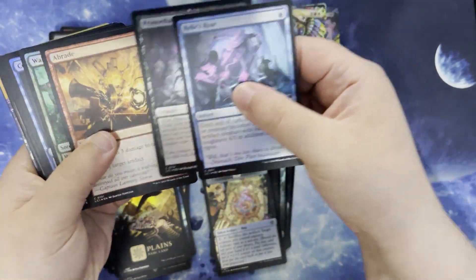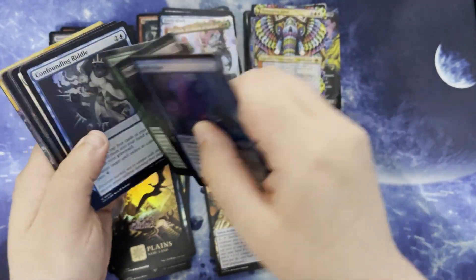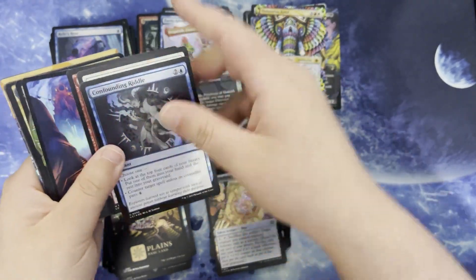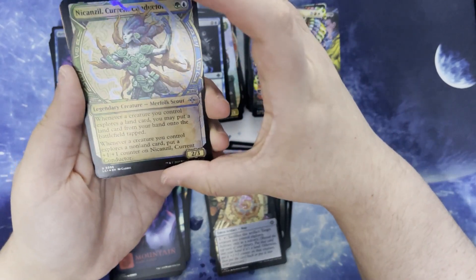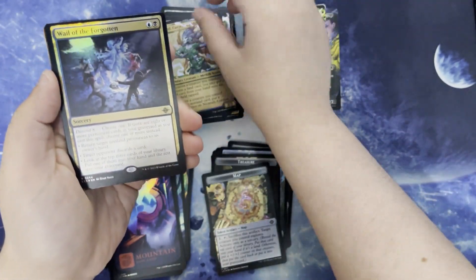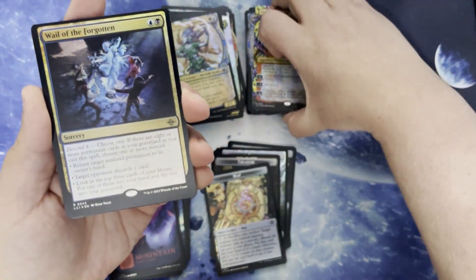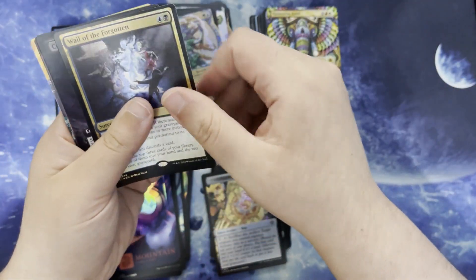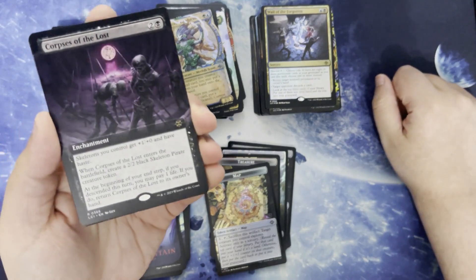All right. Commons, uncommons, pretty land. Nikzil, Current Conductor. Wail of the Forgotten, which we've read before — this is actually I think the first time I've seen the normal artwork. Jeez. Corpses of the Lost. 2 and a black for an enchantment.